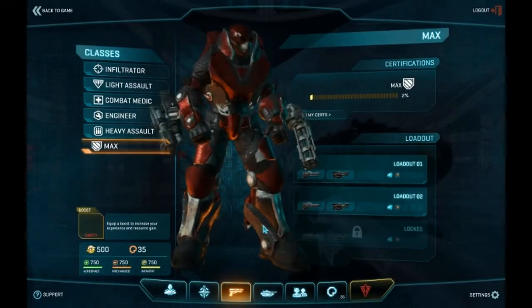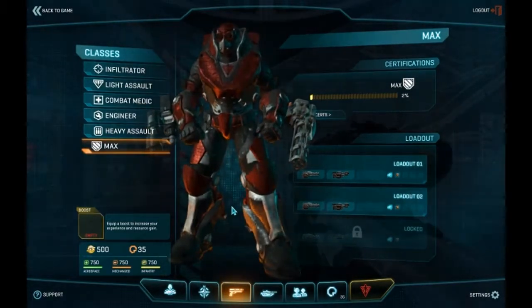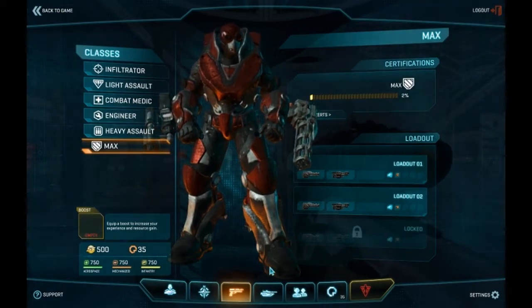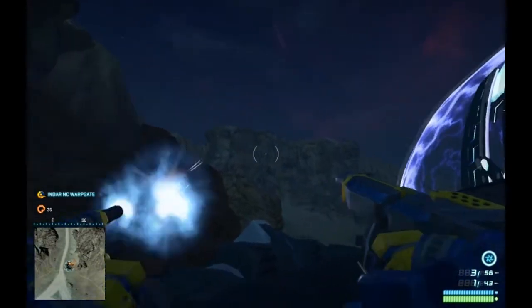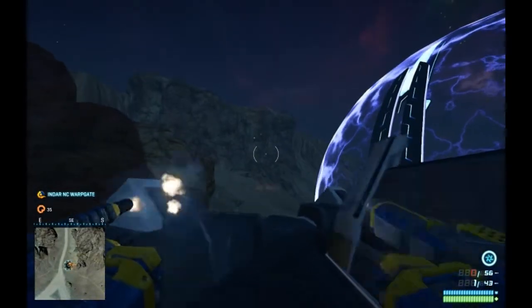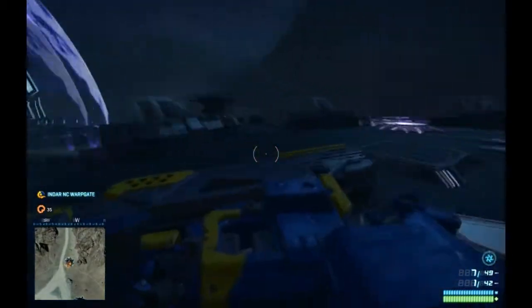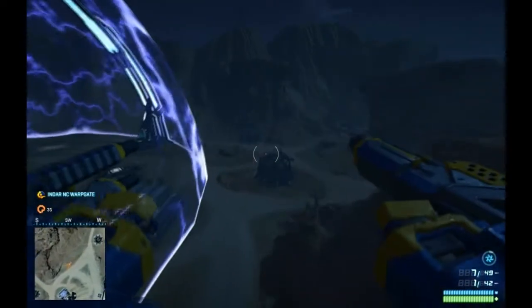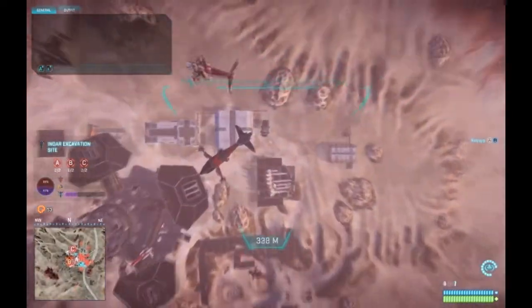Now all of these classes are fairly standard for this kind of game, but there's one that stands out: the MAX, or Mechanized Assault Exosuit. As the name suggests, this is a mech — and who doesn't love mechs? Equipped with a powerful primary weapon, which can either be a machine gun or a shotgun, it also comes equipped with a grenade launcher. This class can take a lot of punishment, deal out a lot of punishment, and it also has the ability to charge off at high speeds, either dealing damage or getting out of sticky situations.